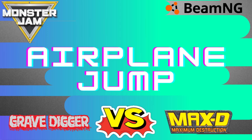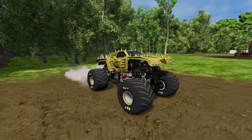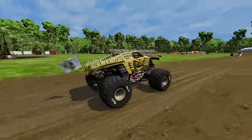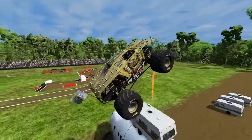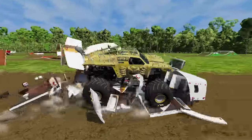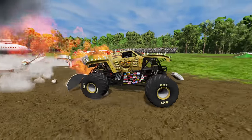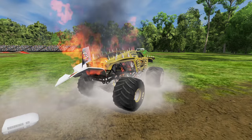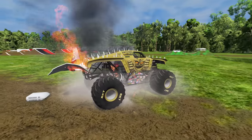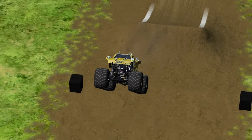In our next event, we've got the airplane jump challenge, and we're getting things started with the gold Max D. He gets a nice start. Here comes the ramp — plenty of air. He clears the airplane and the camper, and a nice smash. Max D's on fire! Max D coming out like a beast to start this airplane jump event. The safety crew is going to come out and extinguish that fire. Check out this replay.